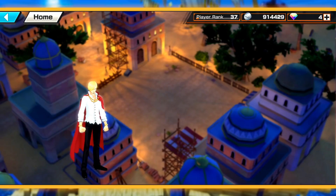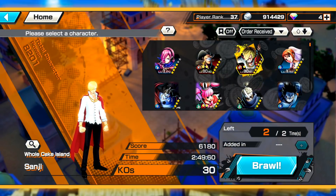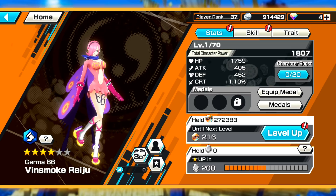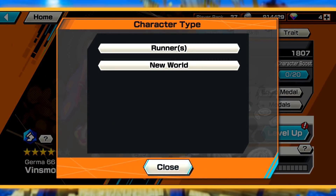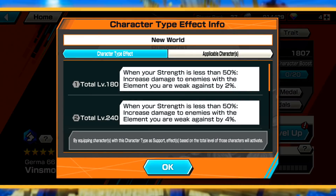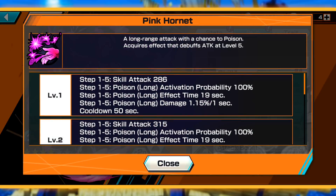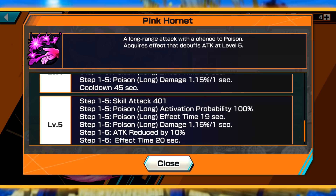Let's go over to Survival 100 and take a look at Reiju and do a preliminary look at her moveset. Runners in New World — at least this is really good. New World is really good. She doesn't have anything else though. Alright, so we go ahead and take a look at the arts. Skill number one: Pink Horn. A long range attack with a chance to poison, acquires an effect that debuffs attack at level five.